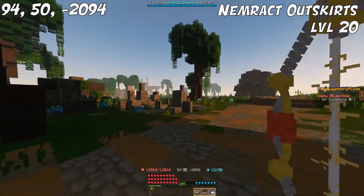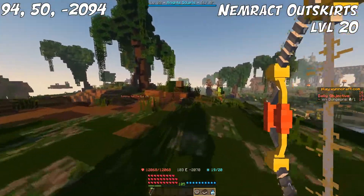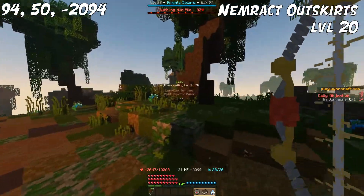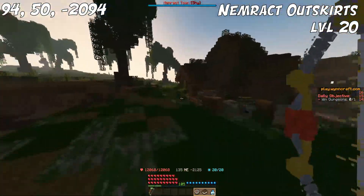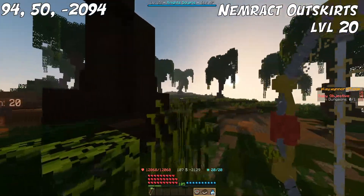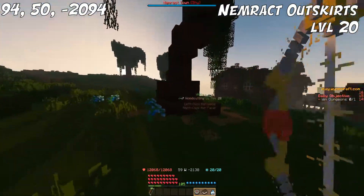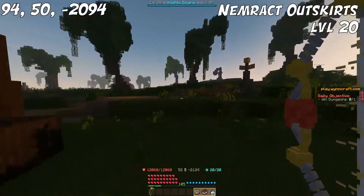For level 20 up to level 30, we are moving over to Willowwood. You can find Willow around the Nimrack area, but also the Olux Swamps. If you are higher level, you can basically just go to Olux and farm there. But if you are at level 20 or around that, this area right next to Nimrack is a good spot because there aren't too many mobs. You can just run along the trees here and cut them down, and it's very close to a blacksmith as well.